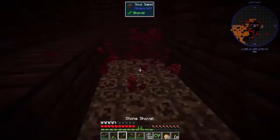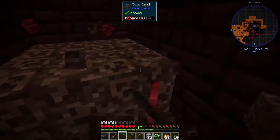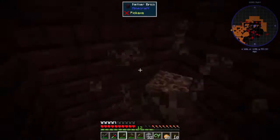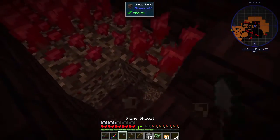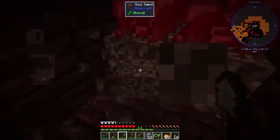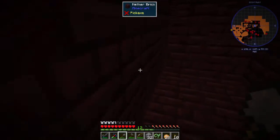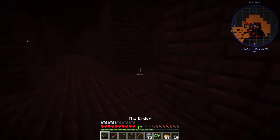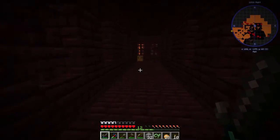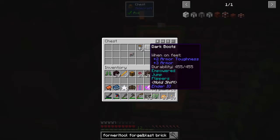Here's a bunch of soul sand and nether wart — let's grab this stuff. We'll just continue exploring for a little bit and then head back. Hopefully most of the steel will be done and we'll take a look at what's coming up next. We're pretty much ready to start looking into the next age. Dark boots — that's nice. Bunch of food. I'm going to take the books.